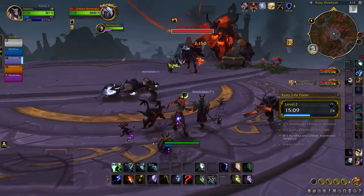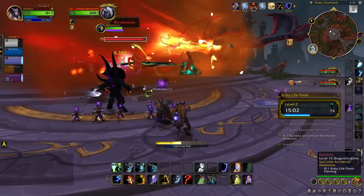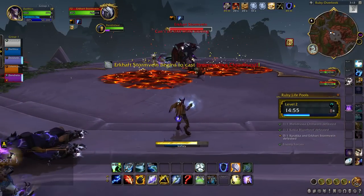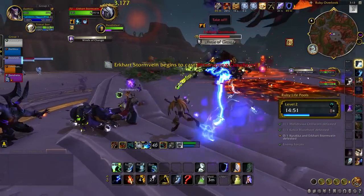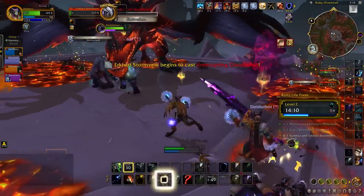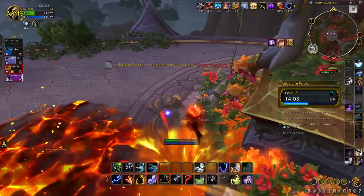Finally in Ruby Life Pools, we have Kokia Blazehoof and Erkhart Stormvein. Erkhart is a Shaman who will Storm Slam your tank with increasing damage, which can be dispelled. He will summon whirlwinds that push your party in a random direction and use Interrupting Cloudbursts against your casters. Kokia will provide air support, raining fire on the party — any players hit gain stacks of Inferno Core, which shortly explodes into flaming embers. These embers can be carried by the winds, making them sometimes difficult to avoid.